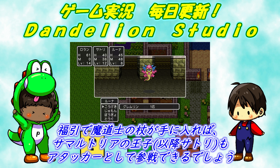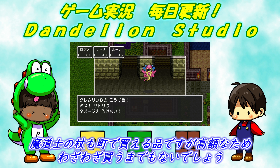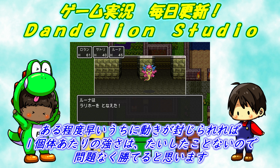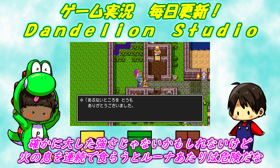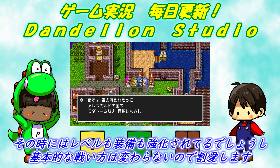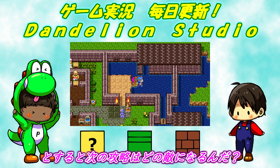こちらの主な攻撃ソースは主人公の通常攻撃になるため、武器の強化は優先的にやっておきます。武器屋で鋼の剣を買うのが手っ取り早いですが、うまく引きで魔導士の杖が手に入れば、サマルトリアの王子もアタッカーとして参戦できるでしょう。ある程度早いうちに動きが封じられれば、1個体あたりの強さは大したことないので問題なく勝てると思います。走行しているうちに2体とも倒したな。火の息を連続で食らうと、ローレシアあたりは危険だな。この後ゲームを少し進めていくと、グレムリン4体とのイベント戦も控えていますが、その時にはレベルも装備も強化されているでしょうし、基本的な戦い方は変わらないので割愛します。